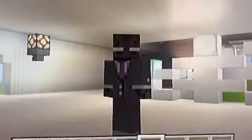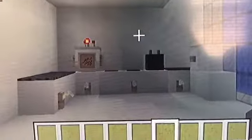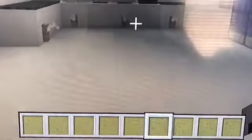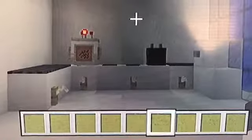So the kitchen is right there. This is the kitchen that I'm going to be teaching you guys how to make. As you can see, we have the microwave right there, we have a toaster, we have a coffee maker, we have cabinets, and we have a stove.